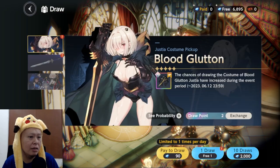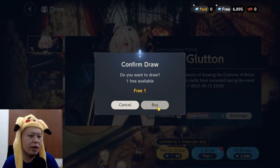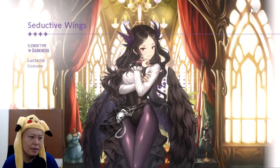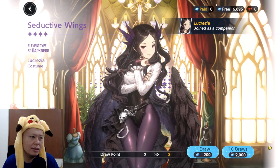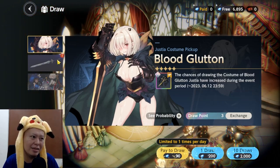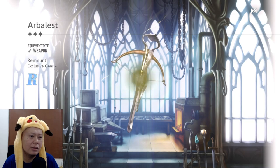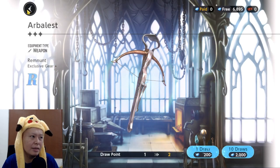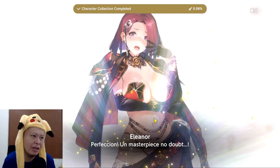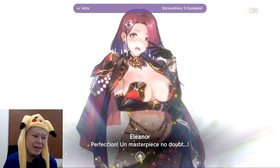You can get one free draw every day on the character banner. This is the gacha animation for a single pull — 'Seductive Wings,' a four-star character costume. When you get a costume the character joins your party. There is also a free draw for weapons. Let's try the pulls — I have 6,895 currency right now and I'll try for a five-star.